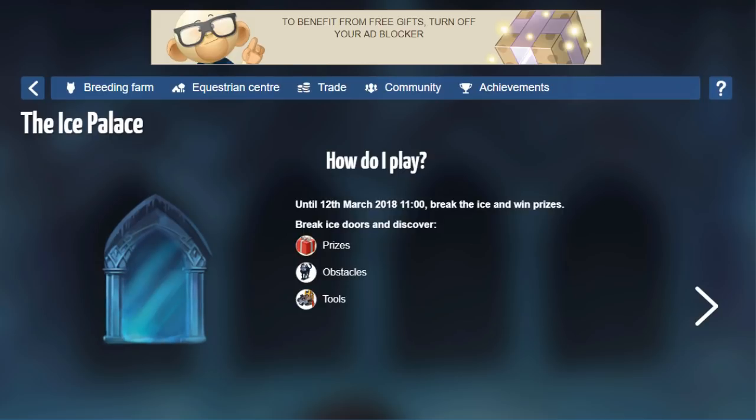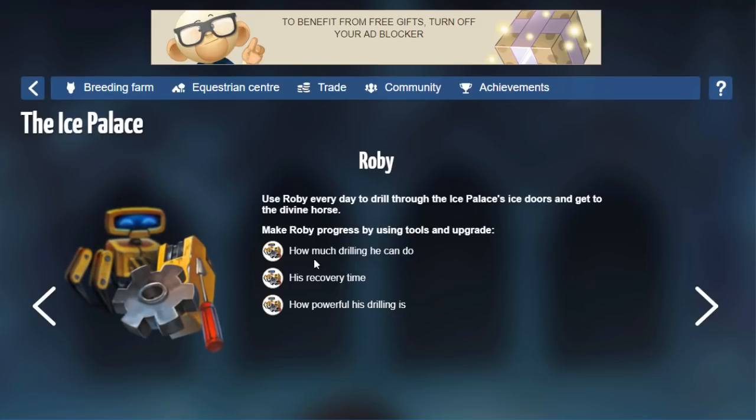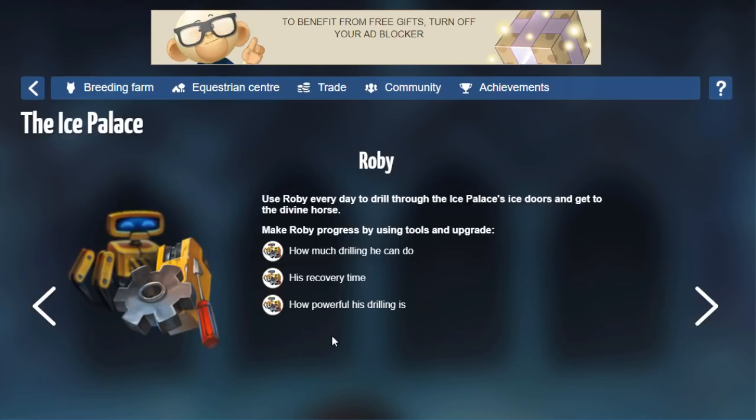We're going to go through the instructions, go through the tutorial, and as always I've got some tips and tricks you can use — or just maybe some better explanations that the event instructions don't actually cover — that should help you get through the event a little bit easier. Let's get started. How do I play? You have to break ice doors and discover prizes, obstacles, or tools that you can use to upgrade Roby. You have to use him every day to drill through the Ice Palace's ice doors and get to the Divine Horse. Make Roby progress by using tools and upgrades. You can choose to upgrade how much drilling he can do, his recovery time, and how powerful his drilling is. We'll get into a better explanation of that in a little bit.